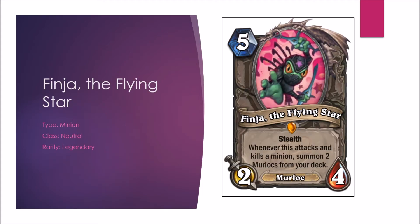Finja the Flying Star — our first neutral Legendary. Stealth. Whenever this attacks and kills a minion, summon two Murlocs from your deck. This has to be in a Murloc deck, and it's certainly an interesting card — especially if this card can kill more than one minion, that's going to be really good value. However, not many decks will have more than a few Murlocs left in their deck after turn 5. In Arena, if you draft a ton of Murlocs it can be pretty good, but otherwise it's a 5-mana 2-4, which is really terrible. Constructed B, Arena D.